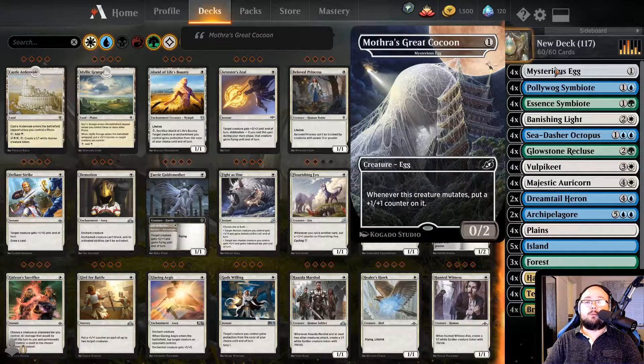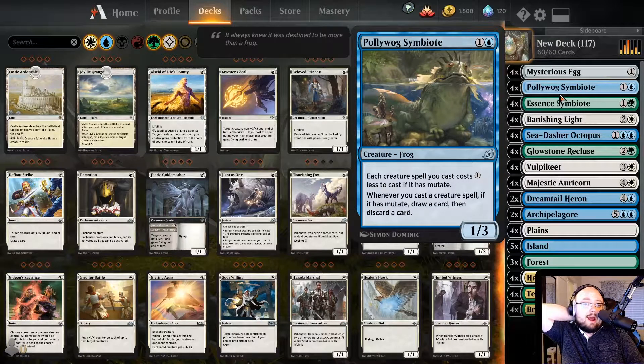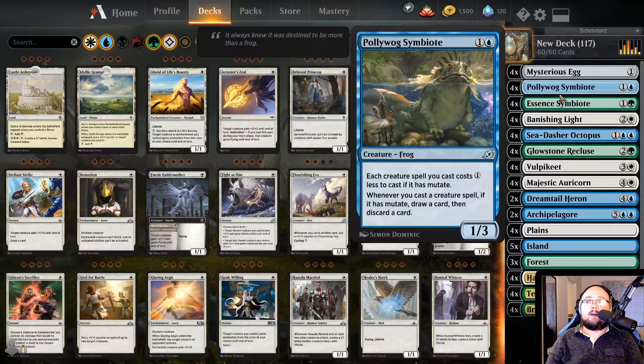We have the Mysterious Egg, a really nice Mutate card — whenever this creature mutates, put a +1/+1 counter on it. We have the Polywog Symbiote. Each creature spell you cast costs one less to cast if it has Mutate. Whenever you cast a creature spell with Mutate, draw a card and discard a card. So this is our cycling mechanic — early game card draw, trying to fix our hand and make sure we have everything we need to play properly.